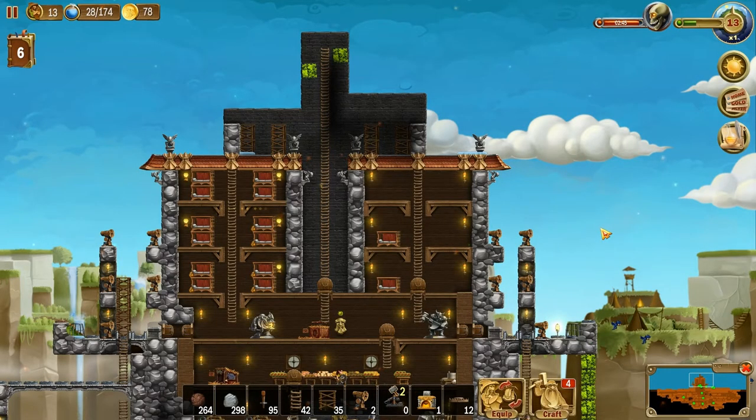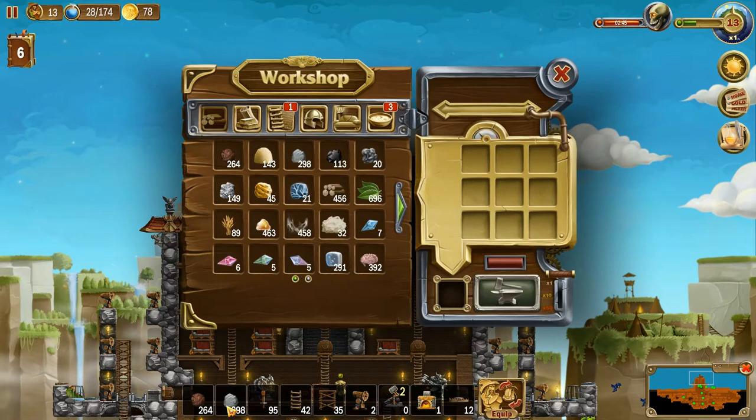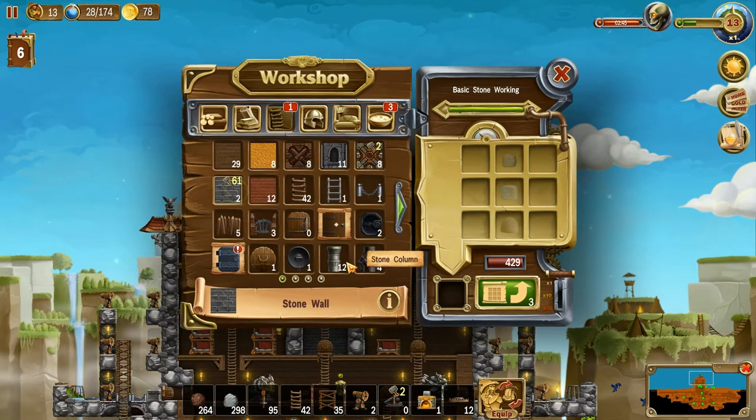Hey folks, this is Noble Rambler and Mrs. Rambler, welcome to another episode of Craft the World. We've got to get this tower finished one of these episodes. We still have 300 stone right there — stone walls 61, we're just waiting for them to make them.